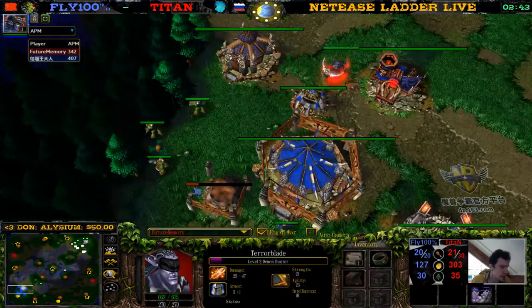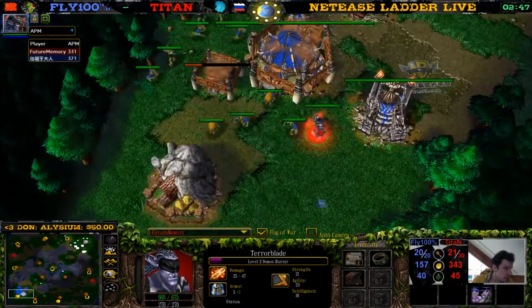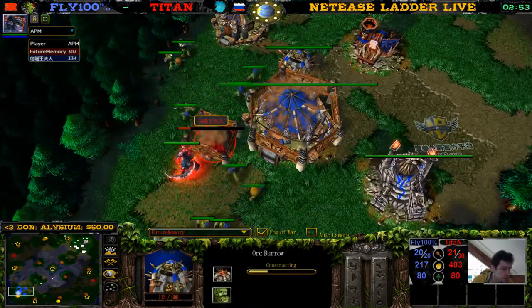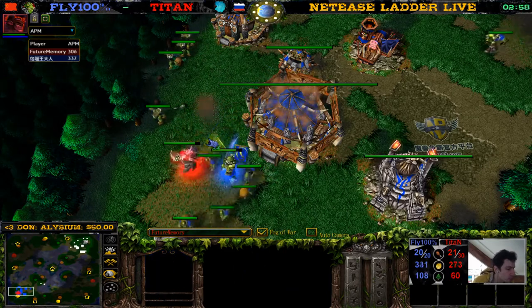We have the Demon Hunter going into the base. He has a Ring of Protection and Cloak of Shadows — Cloak of Shadows might actually be useful. Oh, beautiful peon block here by Fly. The Demon Hunter goes for the burrow, which takes a bit of damage, and then there's a cancel on the burrow.